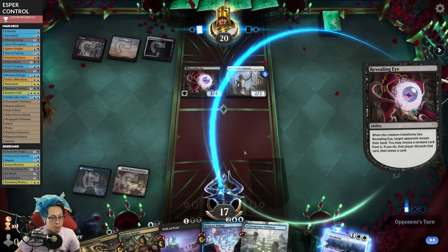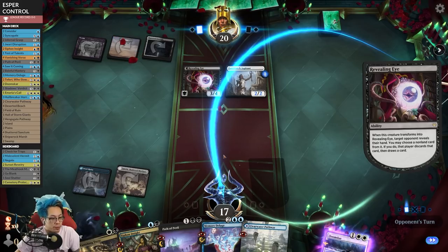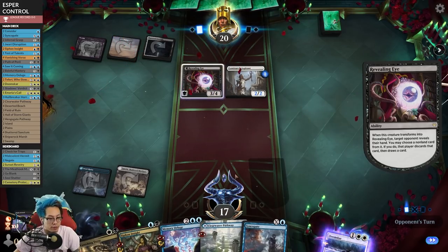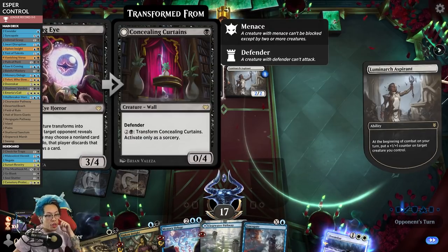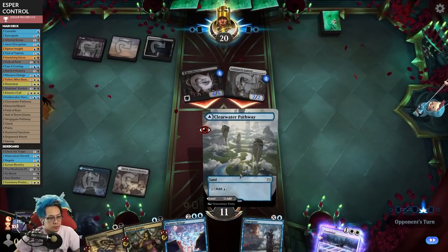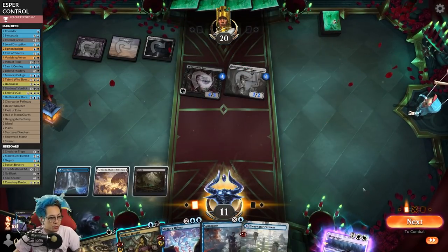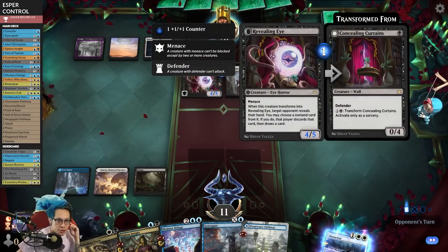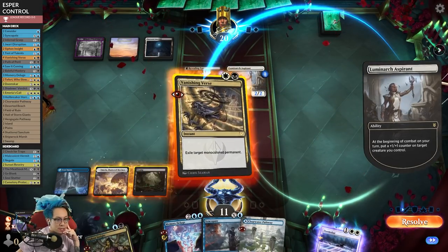This way I get to maybe draw a card, or at least a second white source. They definitely don't want me to cast Path of Peril, but I am two mana away from that. Wait - I draw a card for that? I thought they drew a card. Oh, 'that player then draws a card.' Okay, that's cool. Masterful.